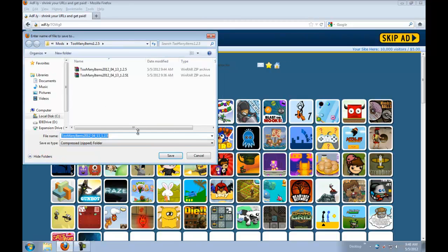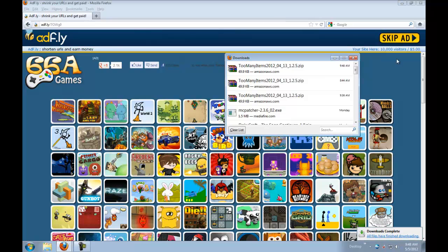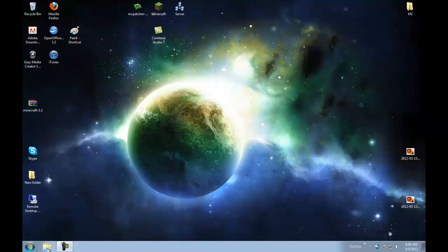Save it wherever you want — in your folder, on your desktop, wherever. We don't need the internet anymore, so you can just close that down. Before you do any of this, make sure Minecraft is closed.